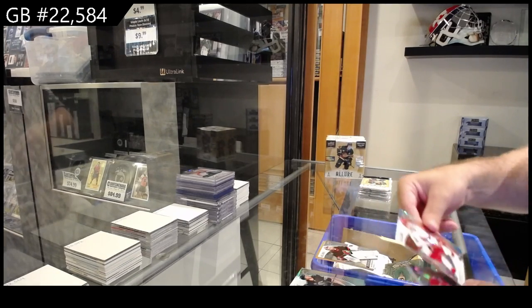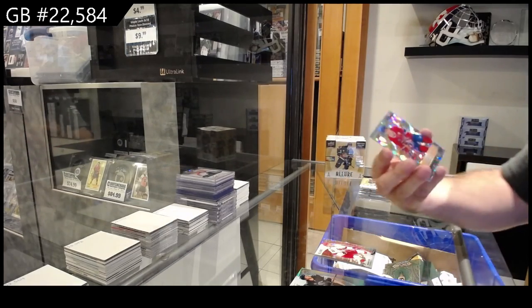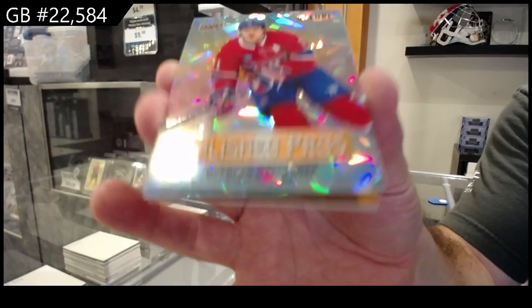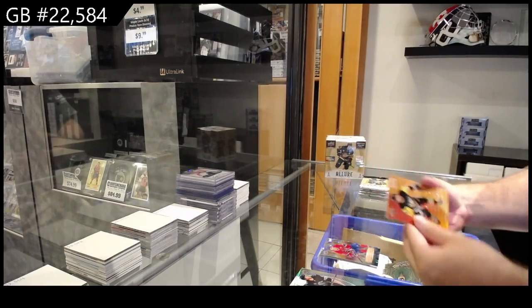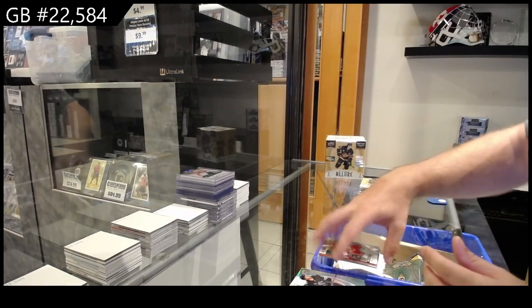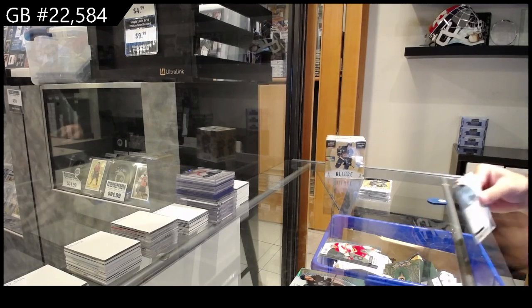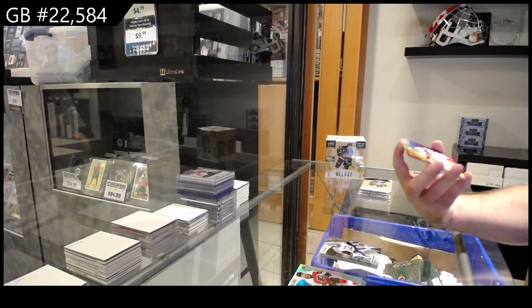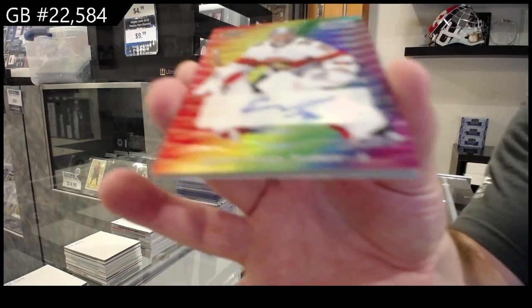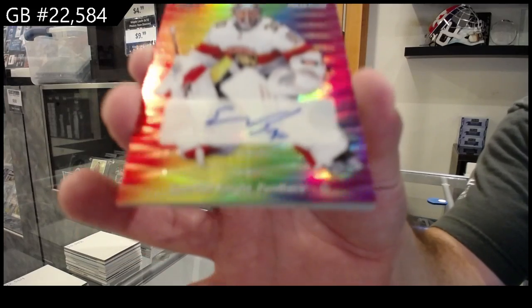We got a Red Rainbow of Ajo for Carolina, Polish Pros $3.99 of Gallagher for Montreal. We've got a Color Flow of Rust for Pittsburgh, and a rookie for Calgary of Dewar. We've got a Black Rainbow for Tampa — Vasilevsky. That's a nice one. Color Flow Auto, Spencer Knight for Florida.